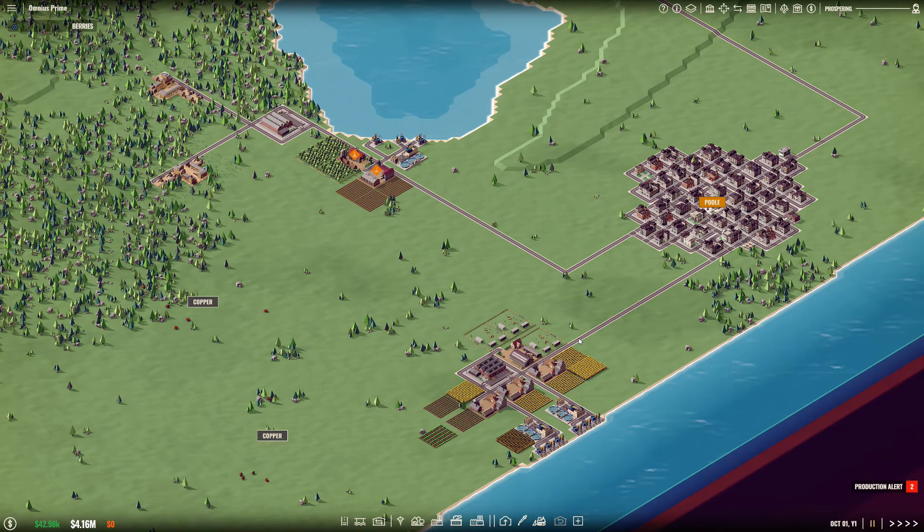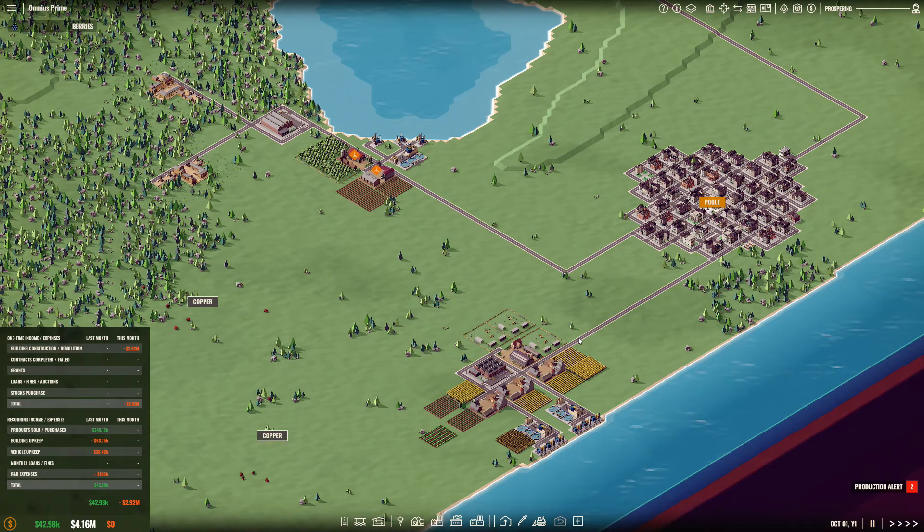We're now on October 1st — we've gone through the first six months of running the game. As you can see, I'm starting to generate a profit. I'm an accountant — I've been one for 40 years — so I'm really good at these city-building games involving finances. Very quickly I'm turning a profit, which is important early on. You don't want to dig yourself into a big financial hole. Sometimes it's better to start small and build up rather than build a whole bunch of stuff.